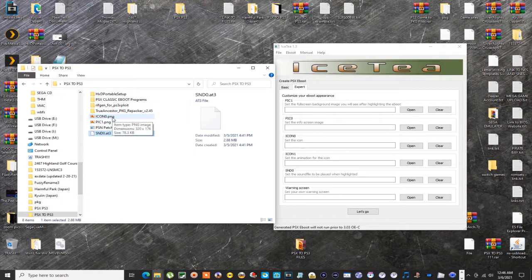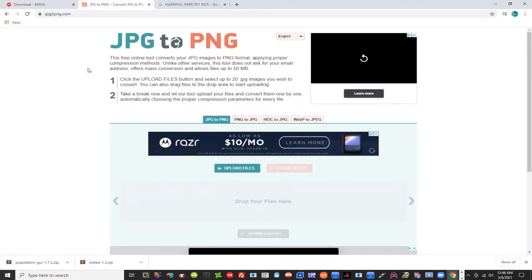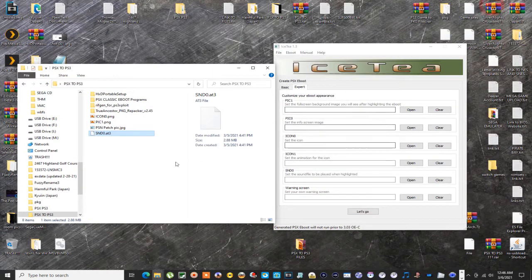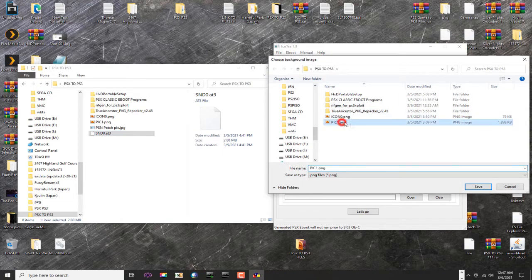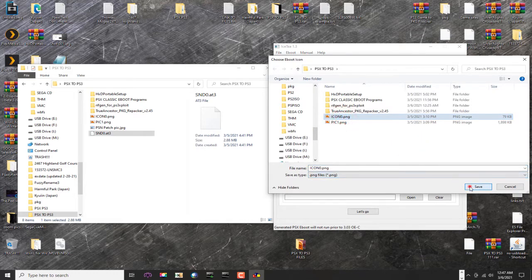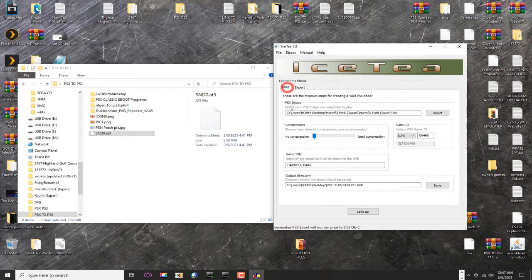The background picture is 1920 by 1080, and they need to be PNG files. In the description there's also a website where you can upload your files and download them as PNGs — useful if you don't have a program that does conversion. I just Googled my pictures for the game. At the top, find and load your background picture, then your icon or thumbnail picture, and then your AT3 sound file. That's that.